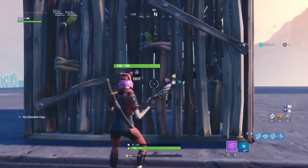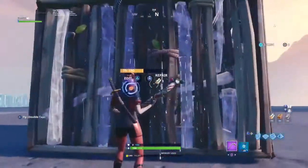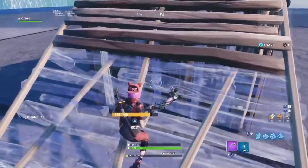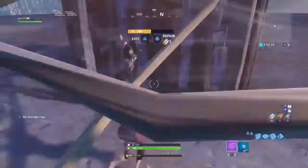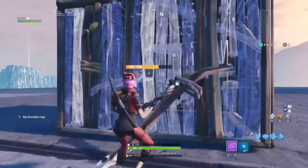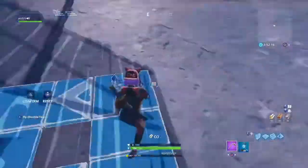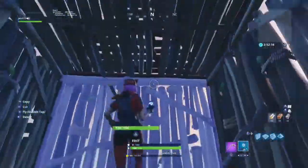This is really good for scrims. Let's say someone's boxed themselves in — imagine this is their wall. You break it once, quickly place yours there, look at the blue dot. You have to be fast. Break the wall, look at the blue dot — boom — quickly place yours and pump them in the face.